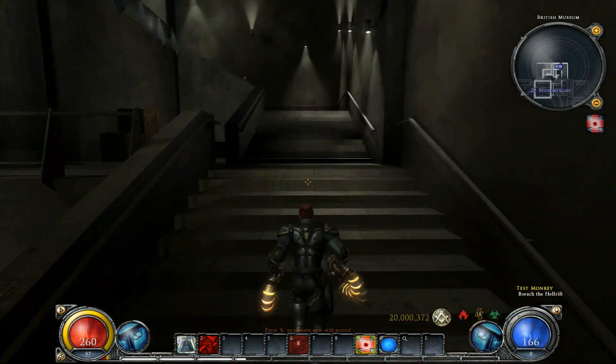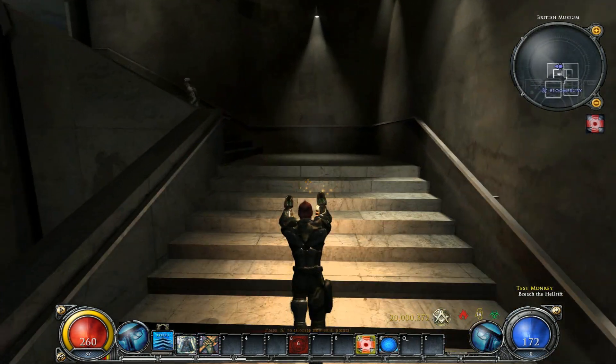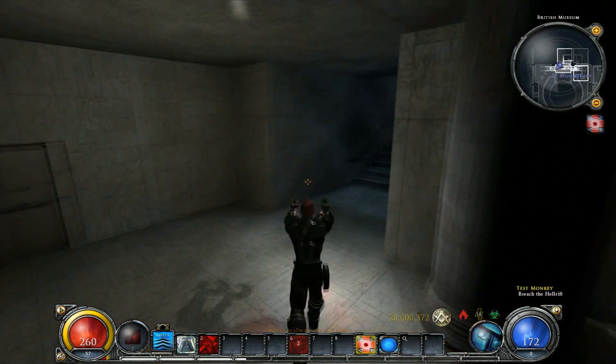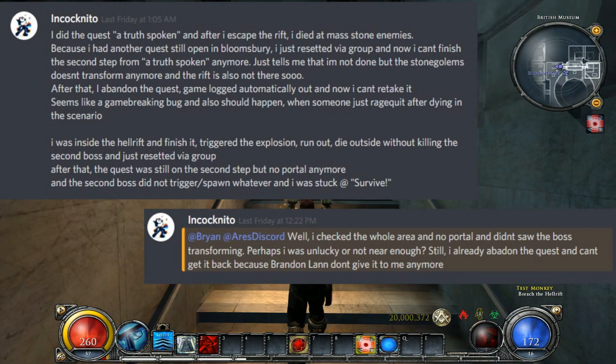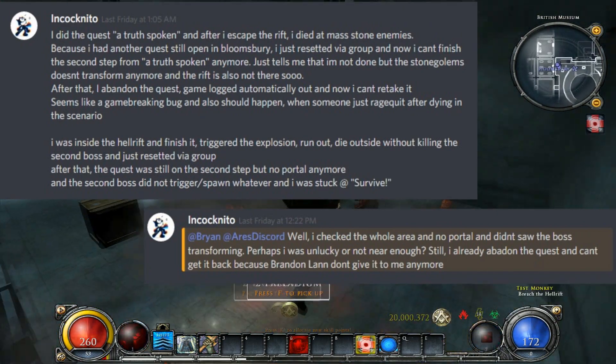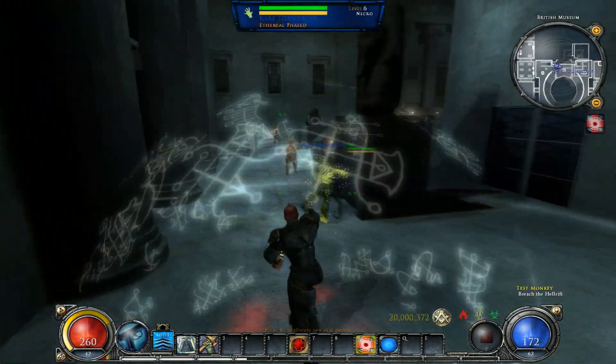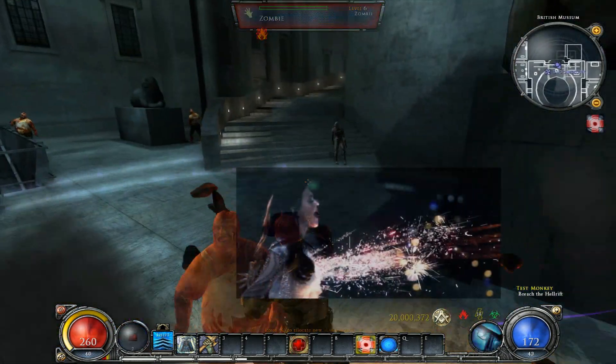For those who may be unaware, this quest is part of the main Hellgate questline. The quest does behave only in a specific case, which was brought up on Discord the other day, so here we are. The quest requires that the player locates a rift within the British Museum, uses the device therein, and faces the aftermath.